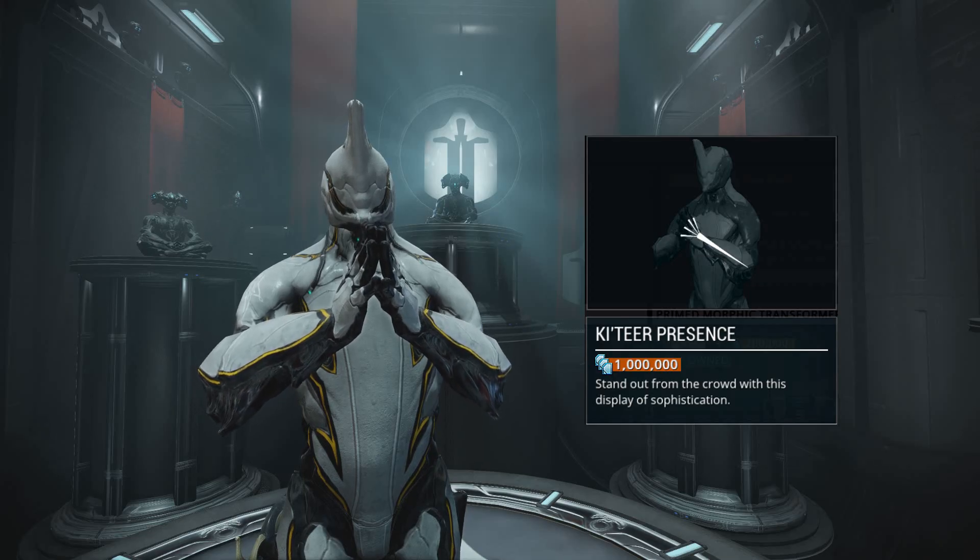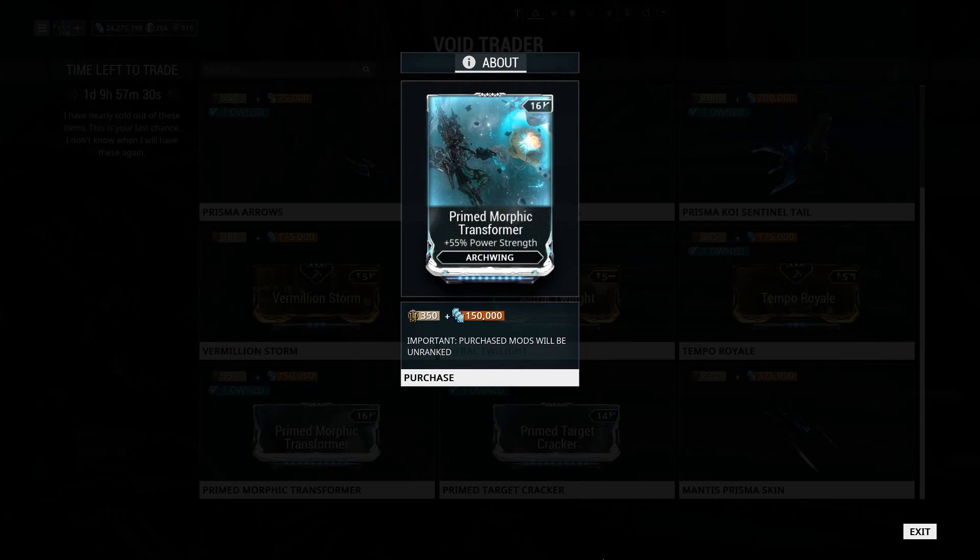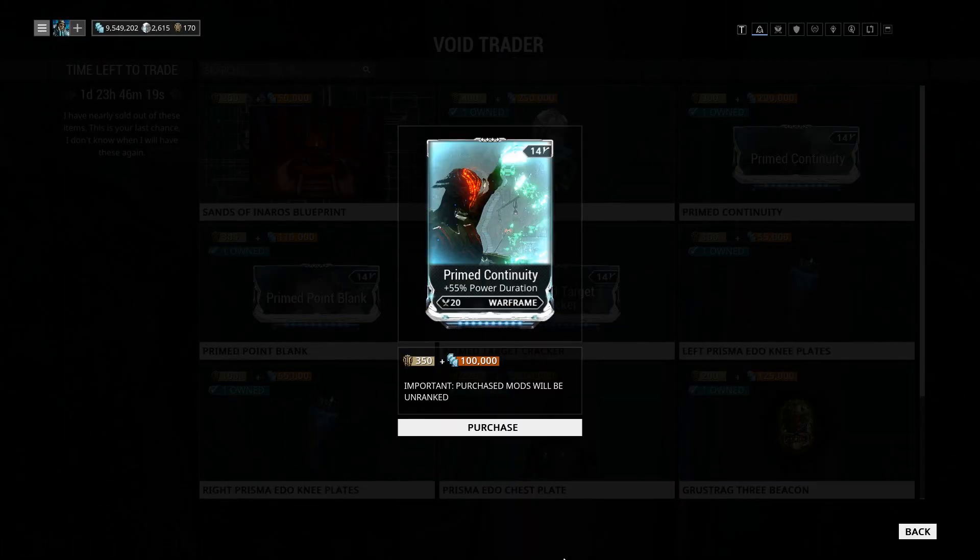He's also brought his new item, the Barrow Presence Emote. For mods, he's only brought three: Primed Morphic Transformer, Primed Crow Rounds, and Primed Continuity.